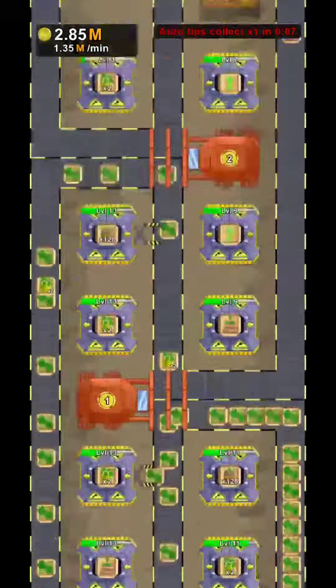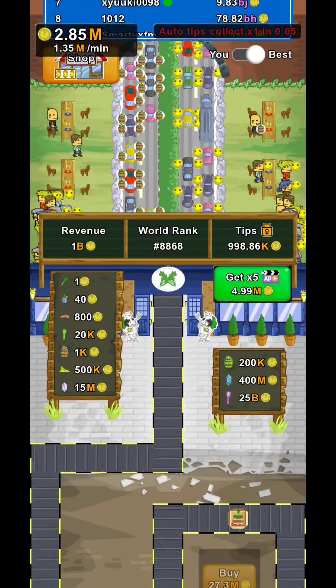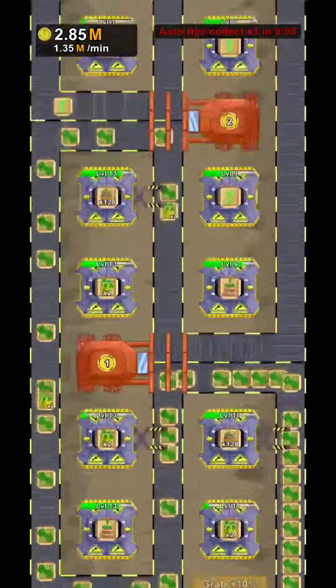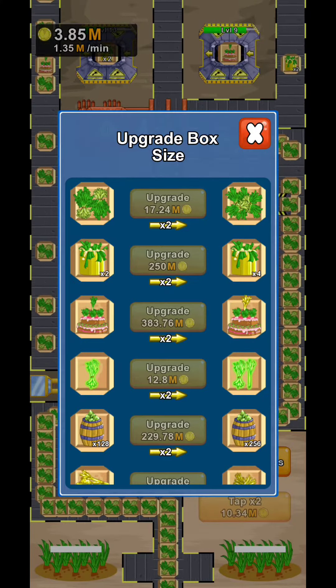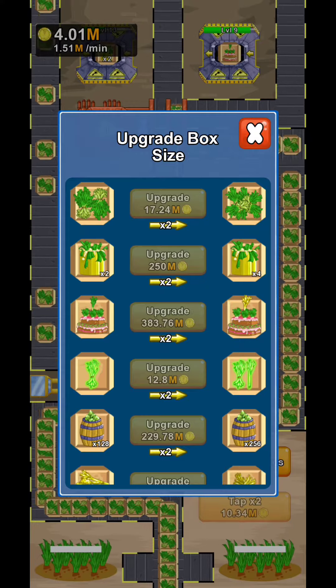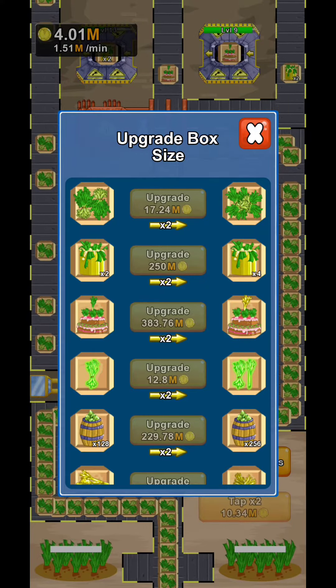The price on the top of the screen is going to be for only one specific item. But if you upgrade these boxes, you're going to have more of the same items in that box, so the app is going to be able to charge even more.